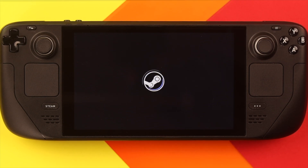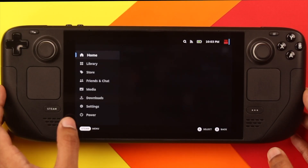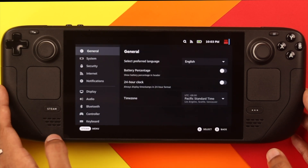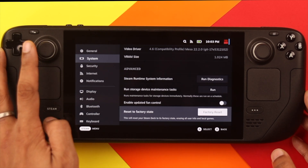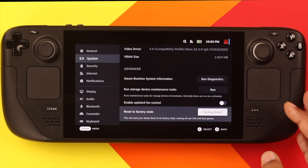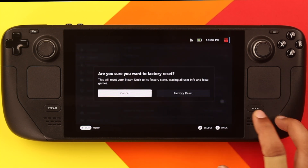To reset from the settings, open the Steam menu, then go to Settings. From the System tab, if you scroll all the way down, you'll get the option to reset to factory state. Note that this will reset all your data on your Steam Deck, both in gaming mode and desktop mode. Press Factory Reset and then confirm it.